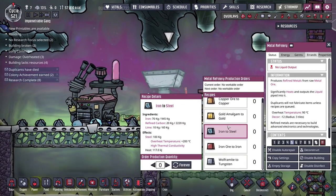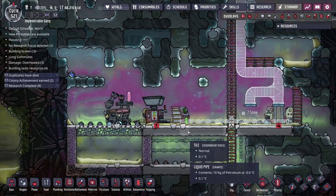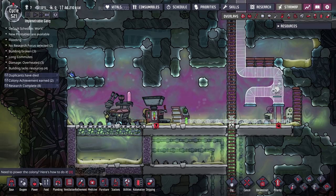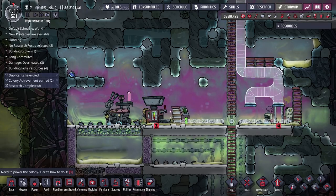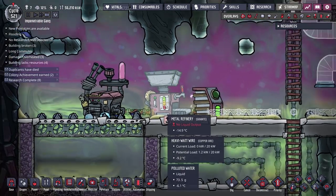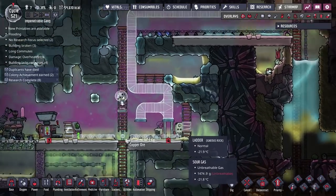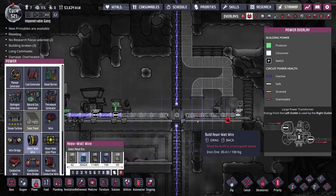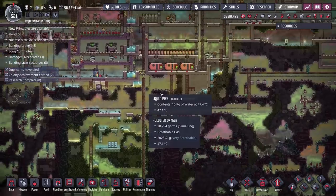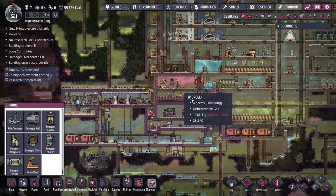I'm going to go ahead and tell this metal refinery to make steel — whatever it can make, make steel. It might not be a bad idea to have a second metal refinery down here as well, one set to make iron consistently. Much like with lime and refined carbon, having iron made from ore all the time will also help make our steel production faster. Hopefully they'll use this once it's connected to power and running.